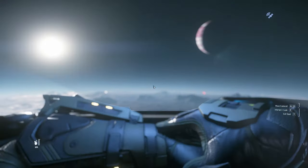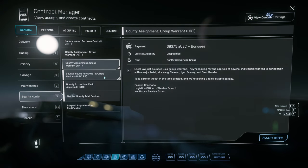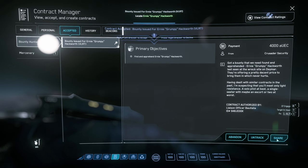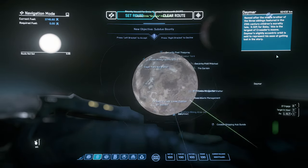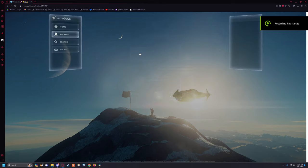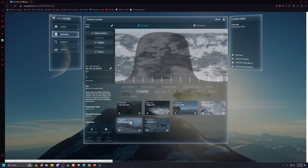Step 1 is locating a wreck site. All of our attempts have been performed in the Crusader system on either Daymar or Yela. Your first option is to wait for a bounty mission that would direct you to a wreck site. Be aware that the reclaimer escorts and bounty will start to fight each other when they spawn, so you will need to make your way to the marker quickly before the bounty dies. The second option is to use verseguide.com, which will give you OM or compass heading navigation instructions to reach the site.